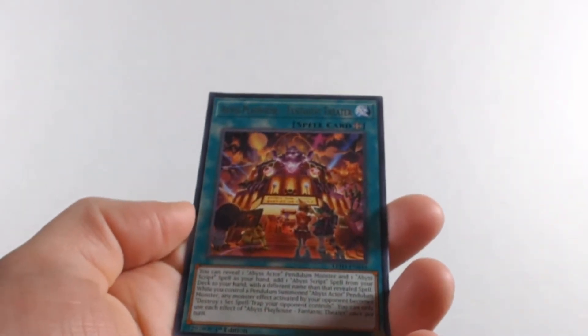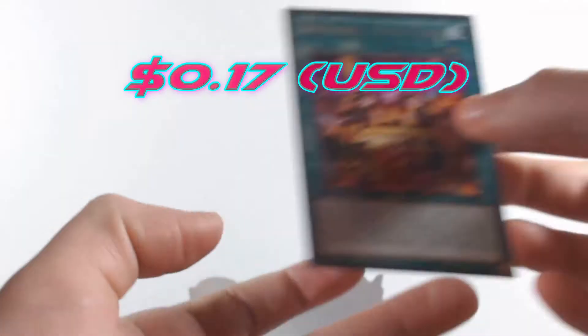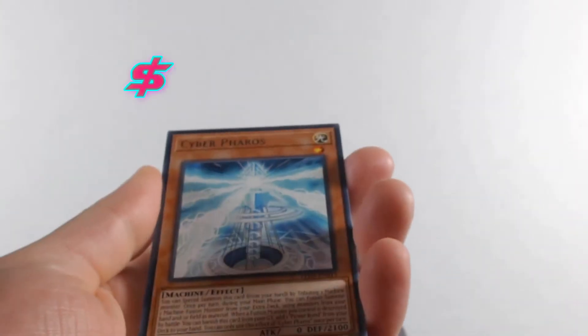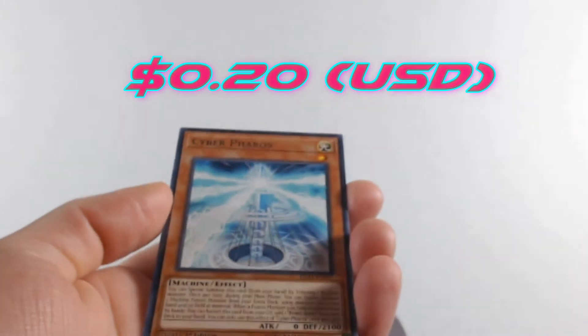We get a Maiden and then another Fantastic Theater — not so fantastic, keep seeing these cards. Ripping into another one — we're almost halfway. Then a regular Cyber End and another Cyber Ferrous.